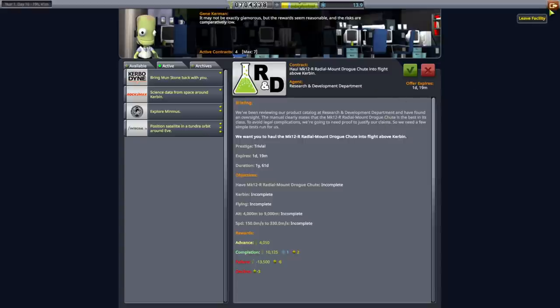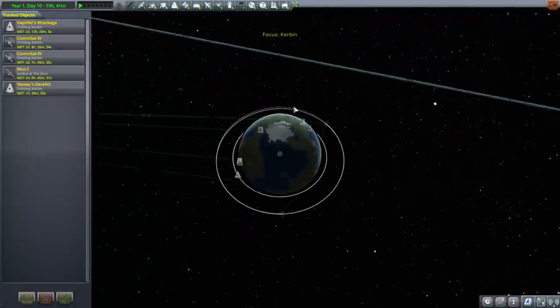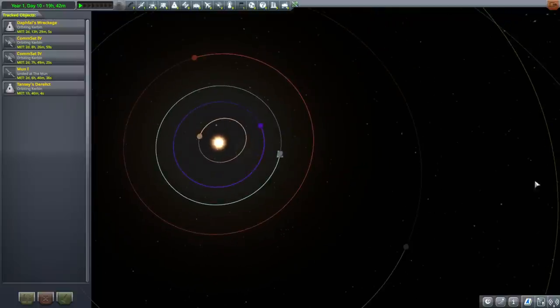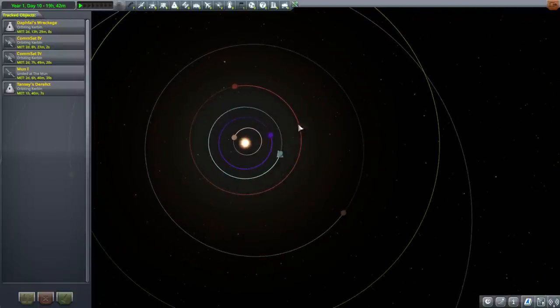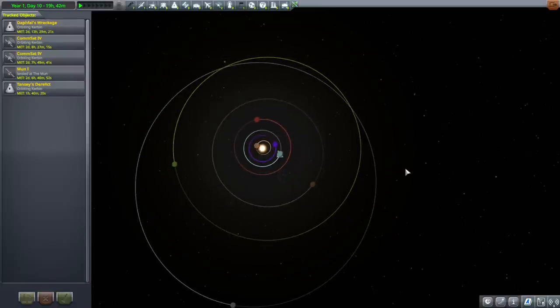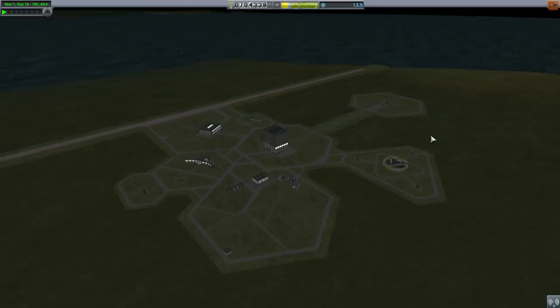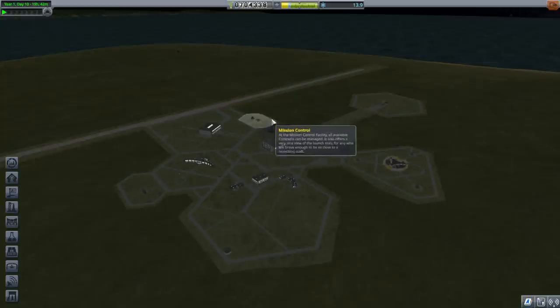Let me take a look at where Eve is. We don't have Kerbal Alarm Clock yet, though — that might be something I need. We aren't at the Duna window yet. Eve has to be behind us by 54 degrees, so it's going to be a little while before it's the Eve transfer window. We're not at any transfer windows for anything right now. For now we can focus on Minmus and get a whole lot of science from that.